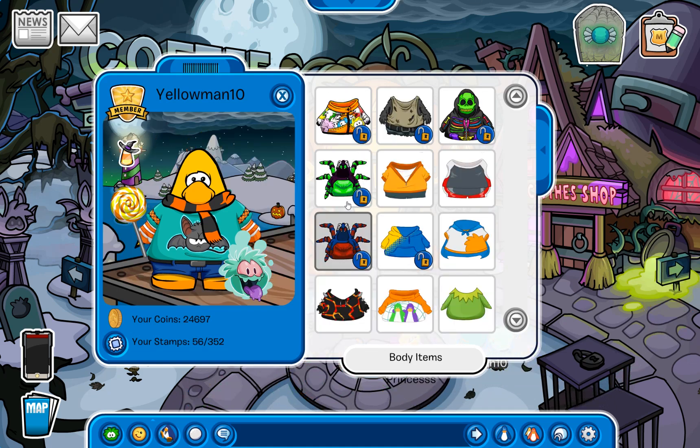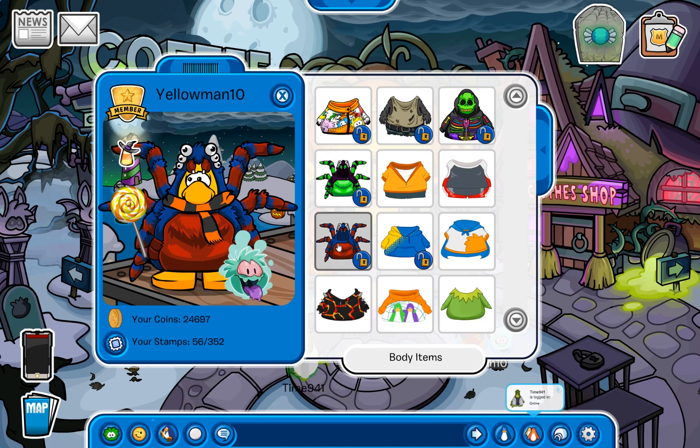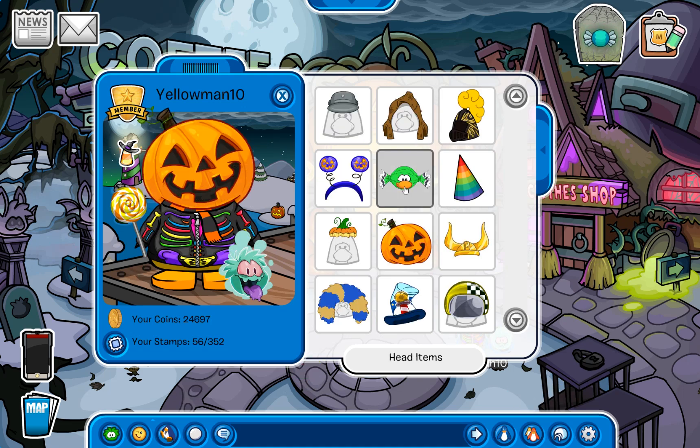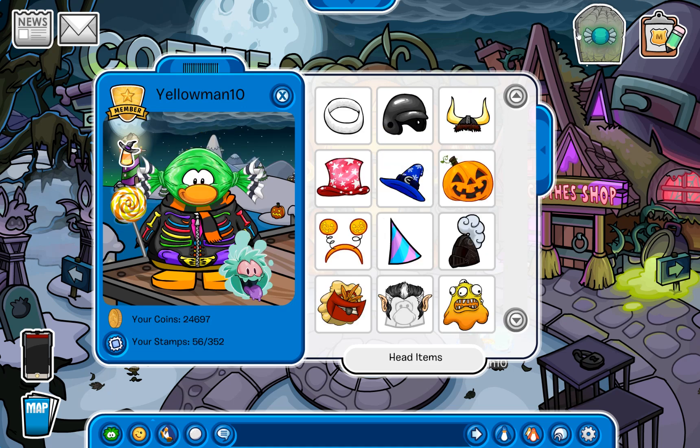I don't think we're able to see the names in the inventory, but we can put on this spider outfit alongside this other spider outfit, alongside this neon skeleton hoodie. And of course we have the pumpkin head, the candy wrapper, and the pumpkin antenna as well.